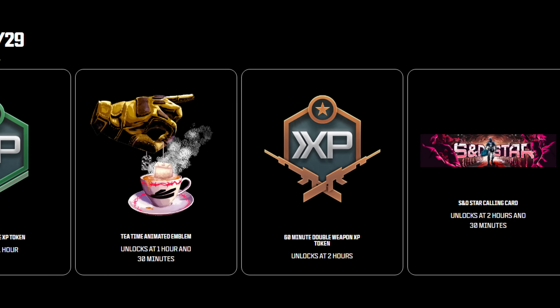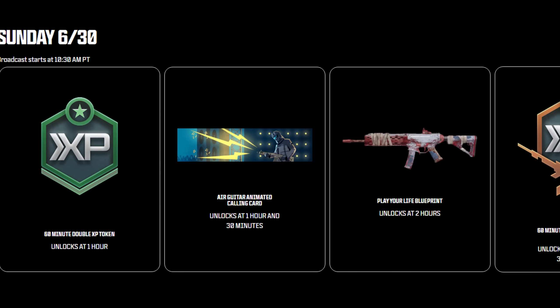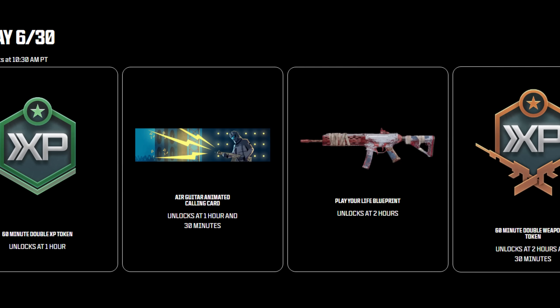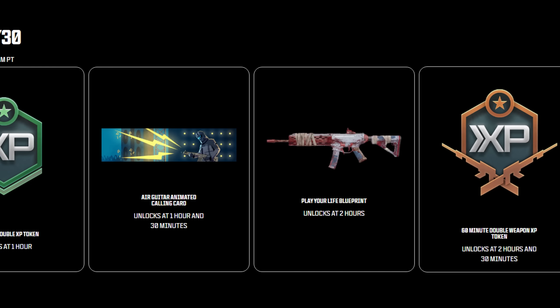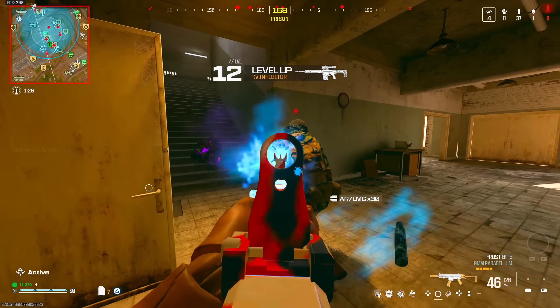At two hours 30 minutes Saturday you get a calling card. Then on the last day, Sunday the 30th, at one hour you unlock a one-hour token, at one hour 30 minutes an animated calling card, at two hours a brand new weapon blueprint called the Play Your Life, and at two hours 30 minutes a one-hour double weapon XP token. Those are all the viewership rewards for the first half of Season 4.